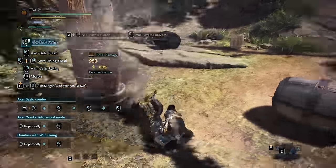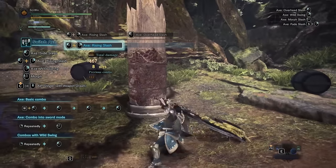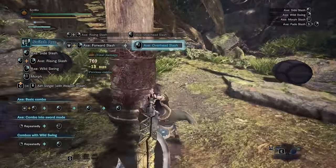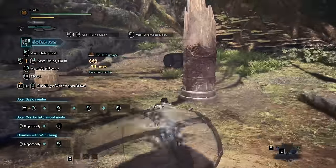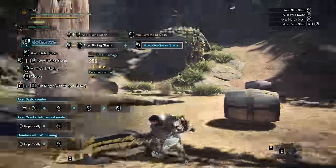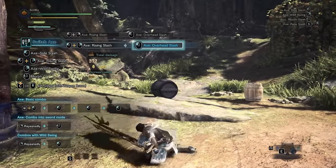Next is Overhead Smash. This move can only be used after a Rising Slash or a Forward Slash with no directional movement. Despite having an impressive 1.2 part break modifier on the hit and having an above average motion value, this move is pretty slow and risky to use as part of a combo, since it's likely to get you hit either during the windup or you'll trade with a monster hit right as you connect. I would rate this move pretty poor if it didn't already have a 1.2 part break modifier. It does benefit further from being in Power Axe Mode, but overall it's okay at best and does require practice to know where to properly use it.